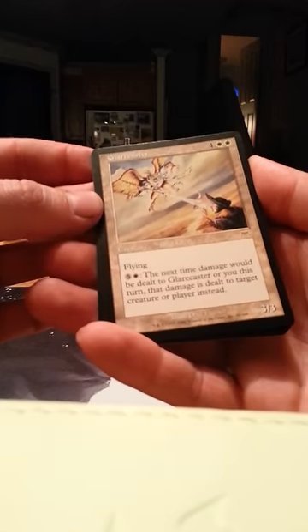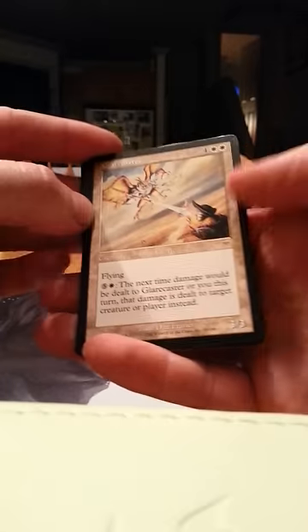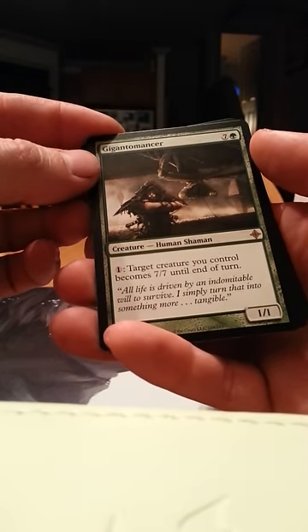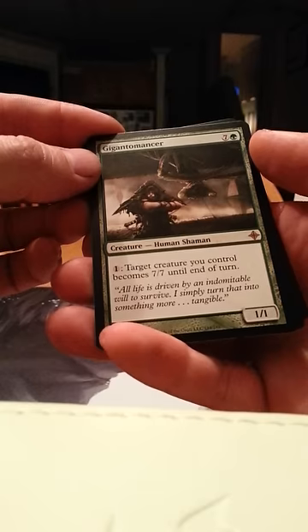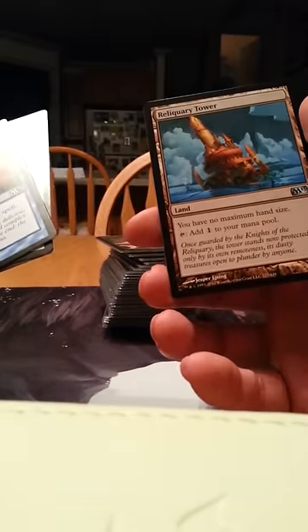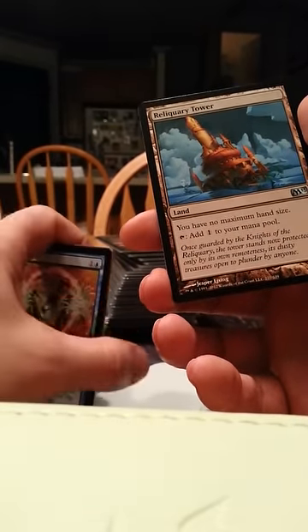Next one: we have a Glare Caster — goes back quite a ways, I like gold cards so that's nice. Gigantomancer — that looks like it could be a lot of fun, I'll find something to do with that. And the others are Negate, Detainment Gatekeeper, and Reliquary Tower, which is actually pretty decent. I'm okay with that.